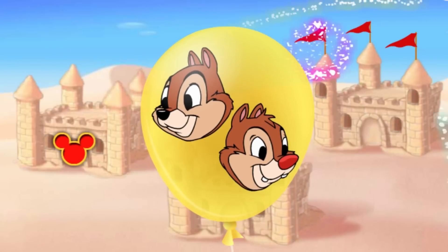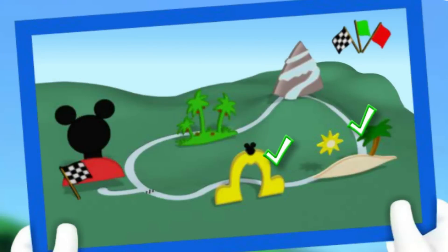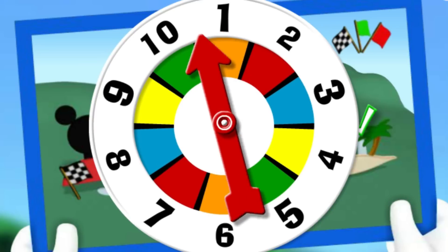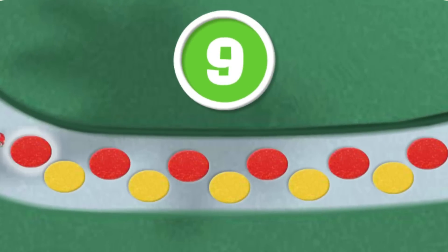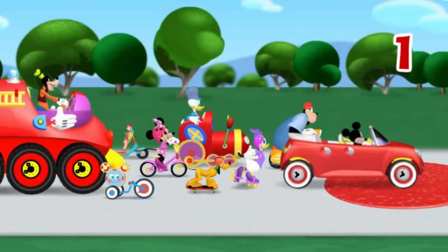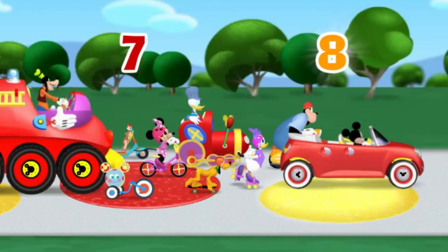Yes! It's another balloon! And this time I see our pals Chip and Dale! And here comes Clarabelle with the map! Let's click the spinner and go, go, go! Nine! That means we can move nine spaces! Come on, click each flashing cobblestone and let's count together! One! Two! Three! Four! Five! Six! Seven! Eight! Nine cobblestones! Great job! Here we go! One! Two! Three! Four! Five! Six! Seven! Eight! Nine!